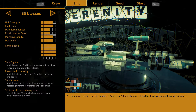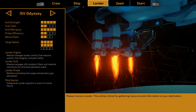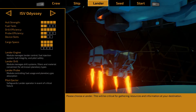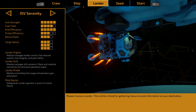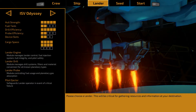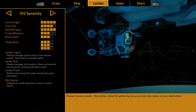Let's find a good color scheme — I do like the teal, but we've got to go blue for the blue flame. For the lander, we have the Odyssey, the ISV Serenity, and the Pathfinder. The Serenity has good cargo space and probe efficiency. The Pathfinder has much better fuel tank and probe efficiency but less hull strength. We'll go again with the middle of the road — we're going to take the ISV Serenity.